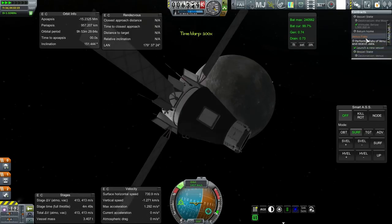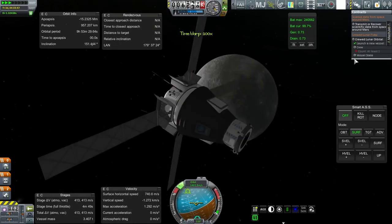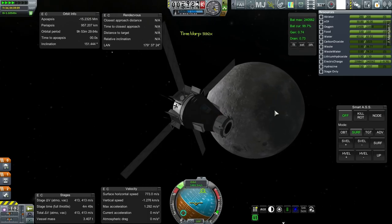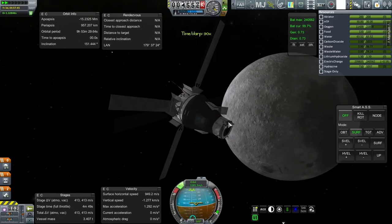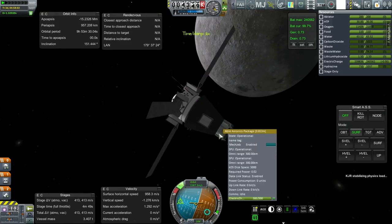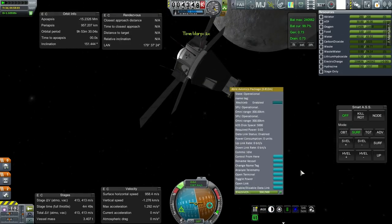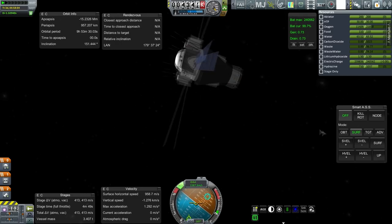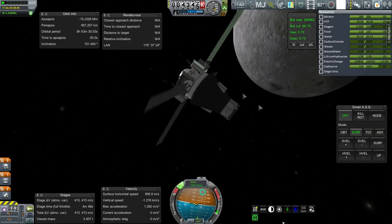We're not going to fulfill the contract here obviously — the contract has to be crewed. But here we're under 5,000 kilometers, so let's just pretend. This doesn't have a probe situation report — it's not that kind of probe. It's a guidance unit, that's why it doesn't have SAS.